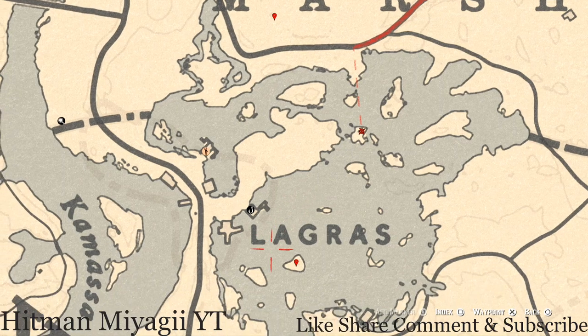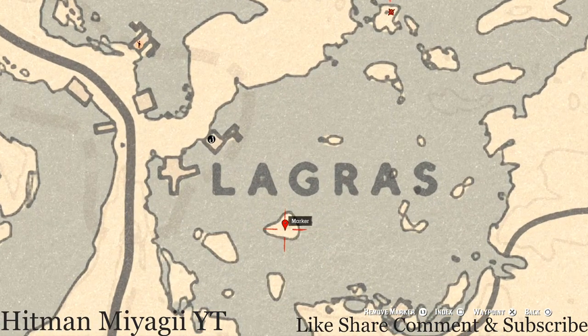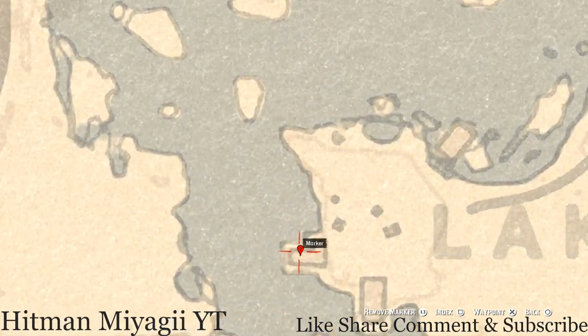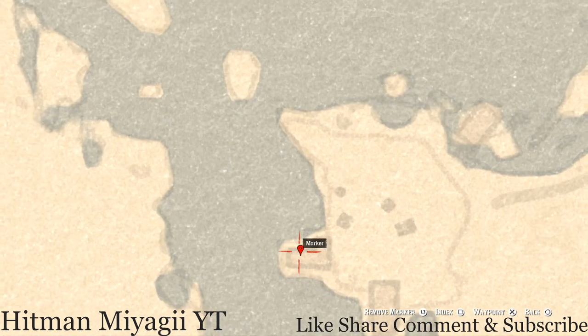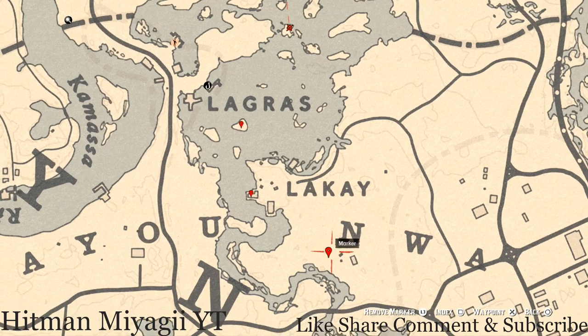Right below the word La Grasse on this island you will get a random arrowhead. Come to this location with your metal detector and pull it out at the base of a tree. Right below that is our next marker: a family heirloom — a goat hairbrush — right here at the back of this L-shaped shack on a bench.